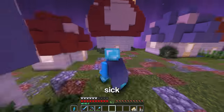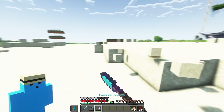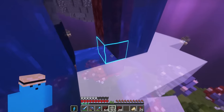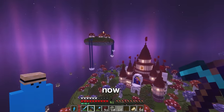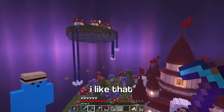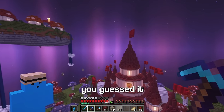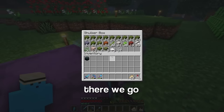Damn, this is looking sick. But this water kinda looks weird, so I think I may have an idea. Oh yeah, now it's like they're falling into clouds, I like that. Now at the back you can see there's a lot of empty space, so why don't we fill it with — you guessed it — another island. Boom, there we go. Now let's get to building this island.